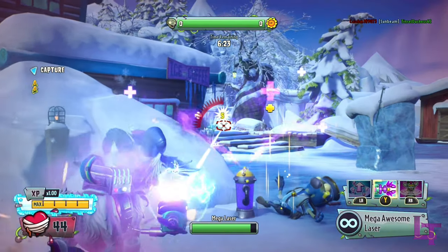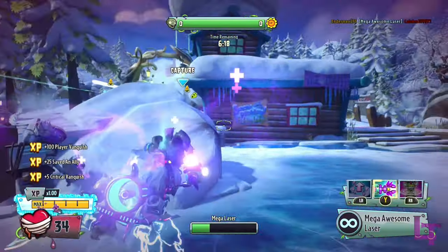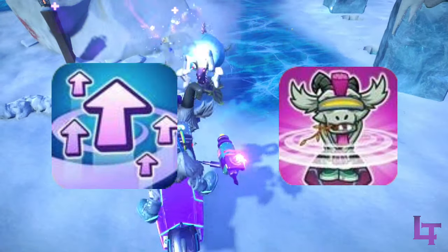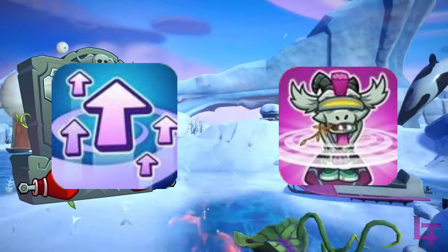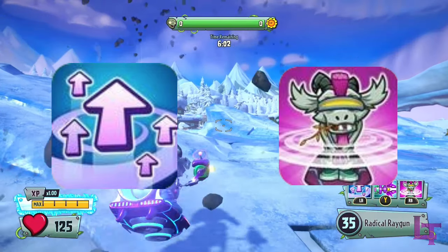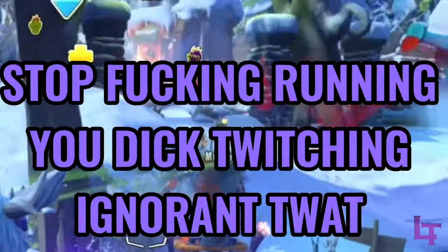In 3rd place, we have the Hover Goat. This radical mammal can provide semi-decent firepower with his primary, although the main selling points of the Hover Goat come in the form of his damage buff beam and the speed boost, both of which can easily allow your teammates not only an opportunity to get their jobs done, but in the hands of a player who knows what they're doing, that damage or speed boost can allow them to just steamroll, provided they aren't being ignorant and running away from you.